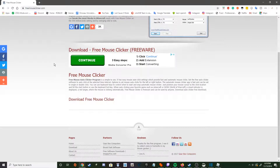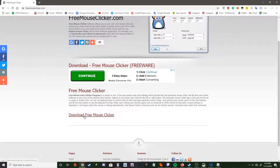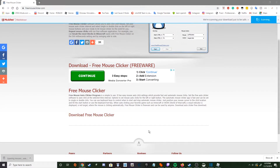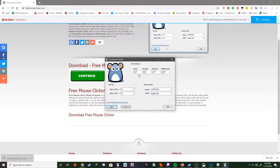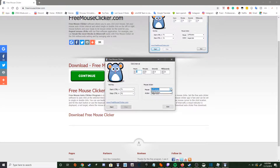Unlike some other ones out there that require membership, this never asks for it — it's the best one I've used. All you have to do is hit 'Download Free Mouse Clicker' and open it. Make sure it's set to zero hours, zero minutes — milliseconds doesn't really matter, I just put 21. Set your start and stop keys, I used F1 and F2. The key thing: make sure it's on left button and single click.